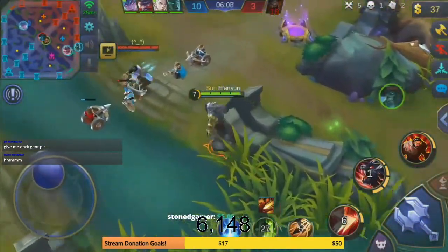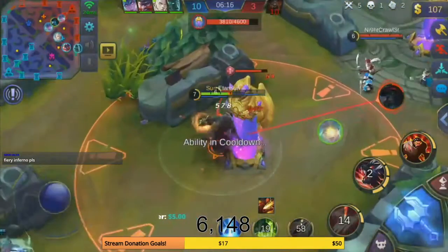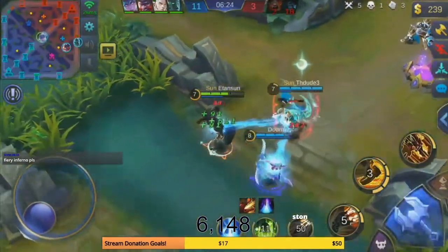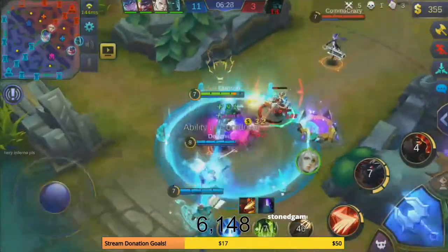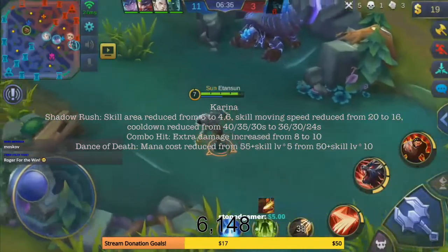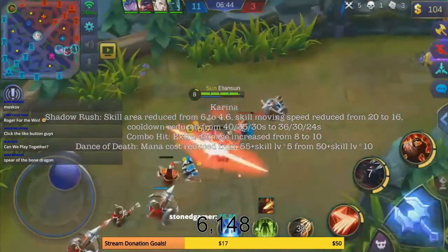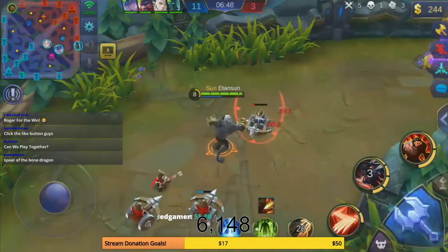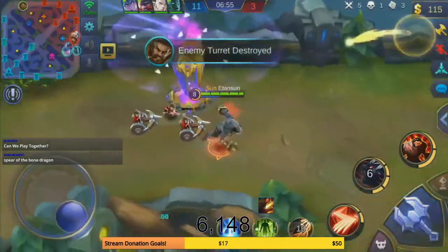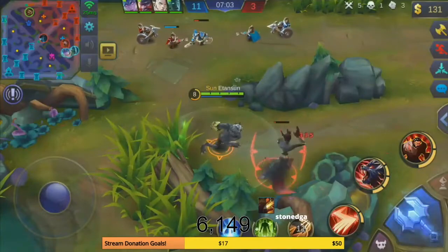Next is Karina, who gets a buff — though it's not the same as Saber since Karina is an in-your-face melee type. Karina's ult range is reduced from 6 to 4.6 — about the same reduction as Saber's ult. They also reduced the movement speed in her ult from 20 to 16, and reduced the cooldown reduction by 10 percent. She definitely has to be at more risk to get in range. The reduced movement speed and range in her ult may make her slightly easier to crowd control and pick off, which is a good thing.